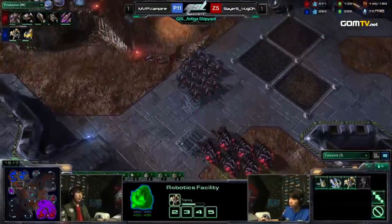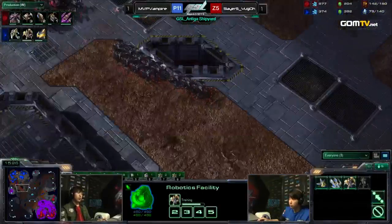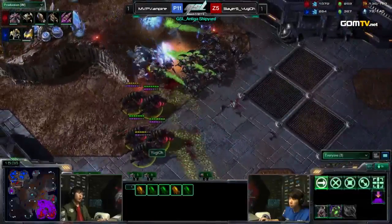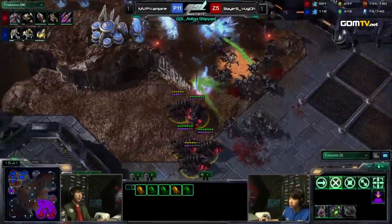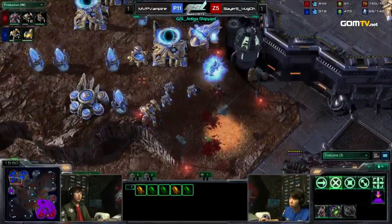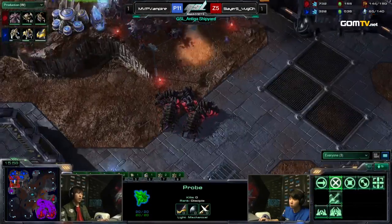He is taking a third base now. Yu-Gi-Oh! is doubling the supply of his opponent — doubling his supply. The Roach count is up at 30. Here they go once again, the Infestors with full energy. All these Zealots are just dying. The Roaches are having a great day. It's like shooting sitting ducks — there's nothing happening for Vampire right now.